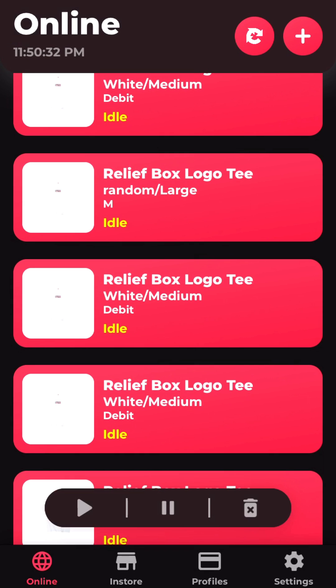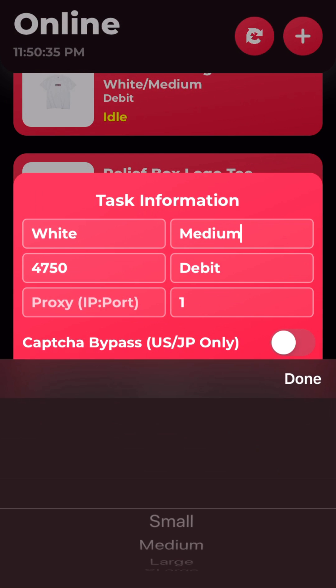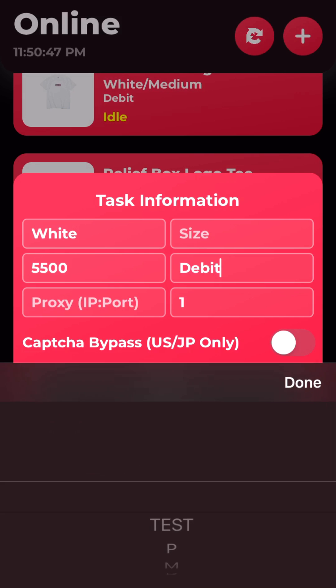For this third task, I want color white and I'll put in a random size. To put in a random size, all you have to do is just not select the size. My delay for this one will be 5500 milliseconds, and my profile is going to be this one.